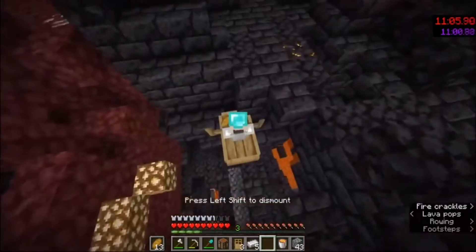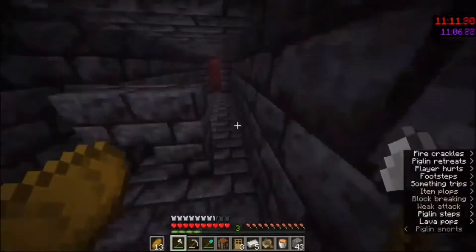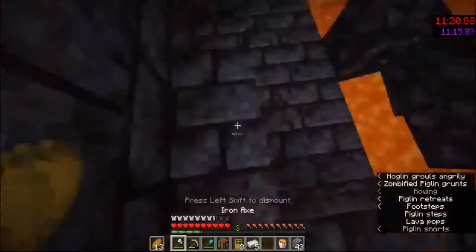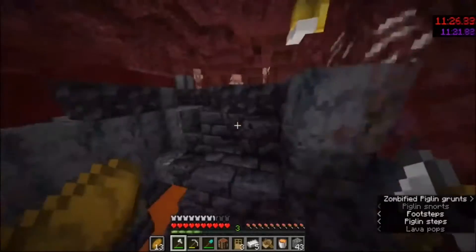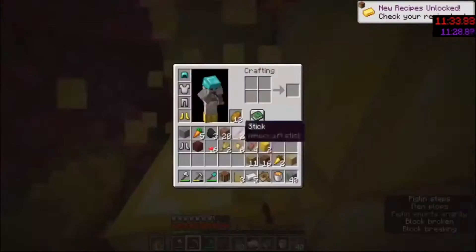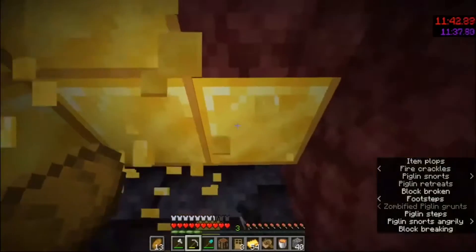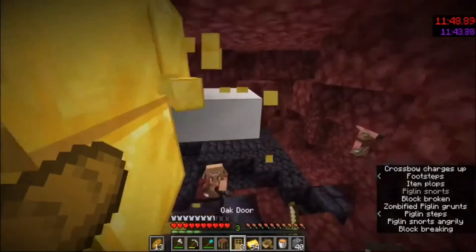I use a boat to get down — it's a trick where you don't take fall damage if you fly down with a boat. I can tell this is a bridge bastion. Bridge bastions are usually the slowest to route but also the easiest — the odds of dying to a piglin are very low, though you'll take longer to get all the trades. I'm mining the gold; I hear some piglins getting angry, so I craft the gold early so if they attack me I can toss it down at them.